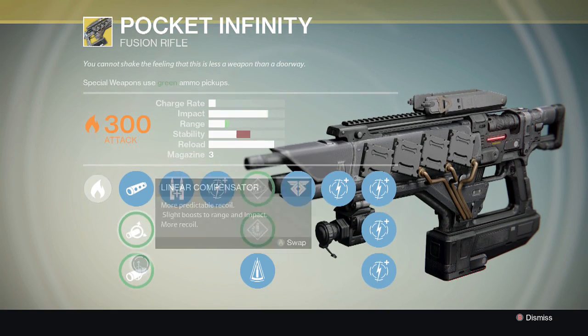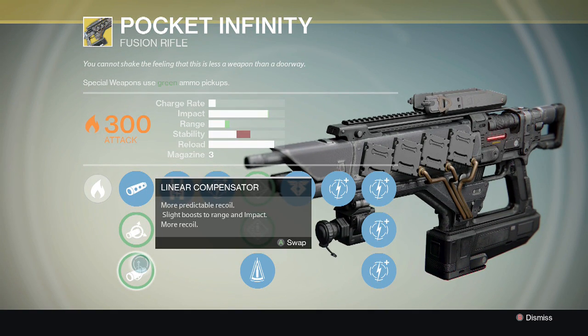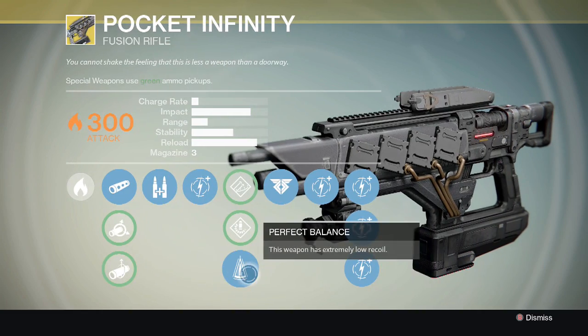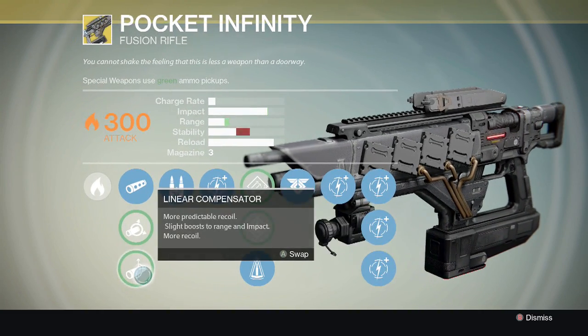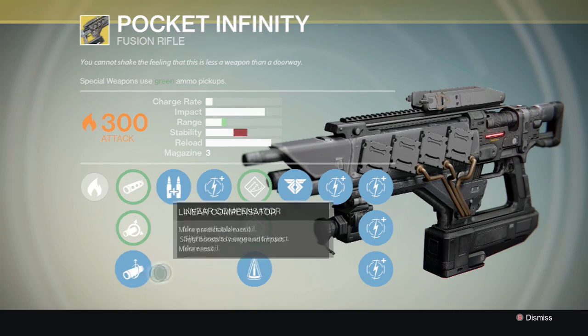The next perk is Linear Compensator — more predictable recoil, a slight boost to range and impact, but also more recoil. I don't really like recoil, so to help balance that I use the perk Perfect Balance. Using Linear Compensator with Perfect Balance is the combination I use the most.